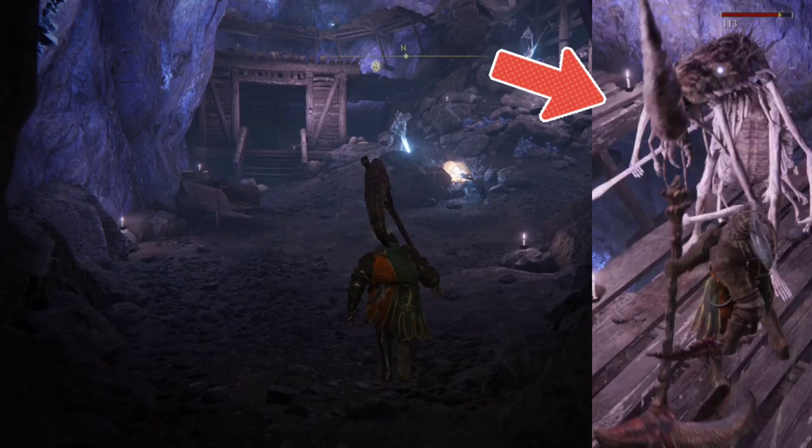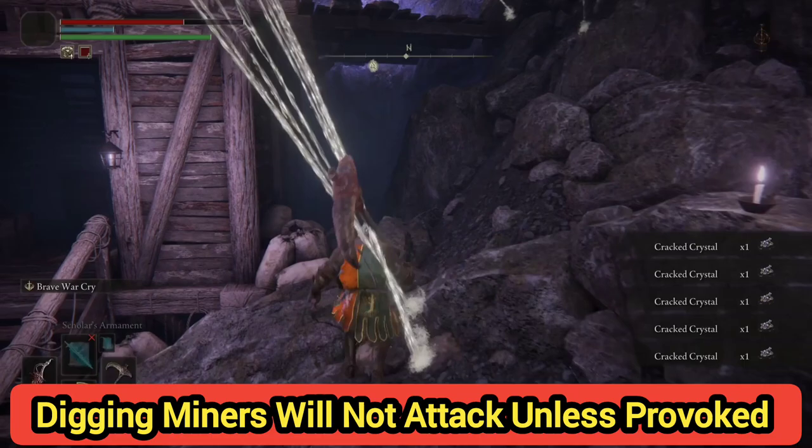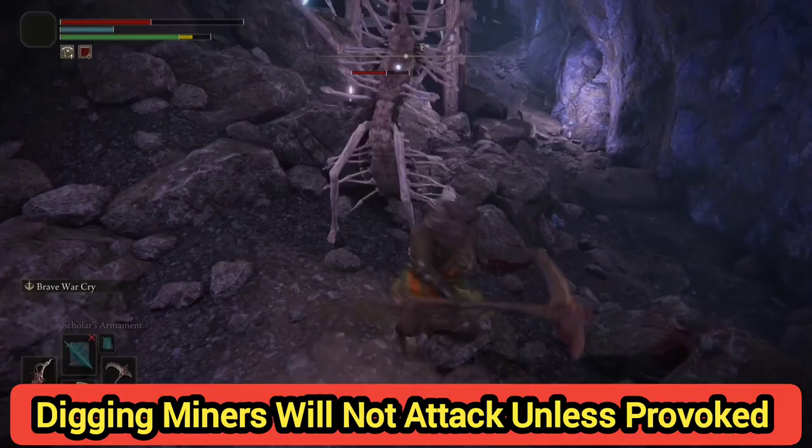The key thing is we want to take care of these enemies right here. The other workers are optional — if they are mining they're not going to do anything, but if they're walking around they will, so that's something to keep in mind.